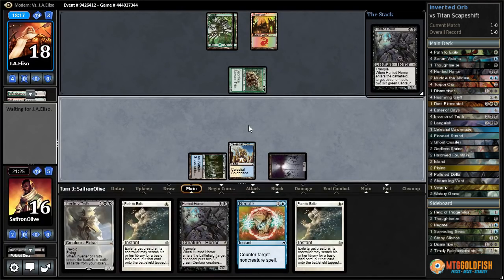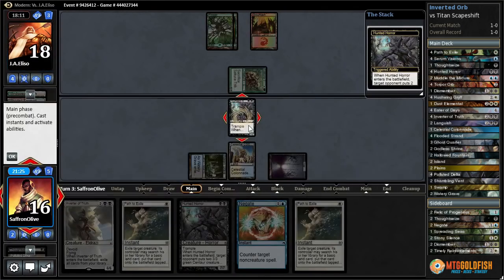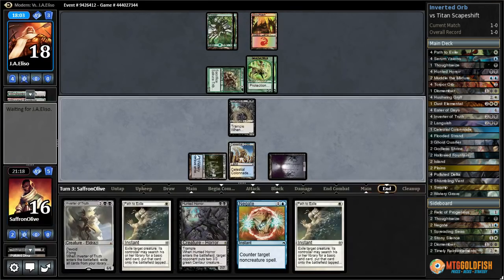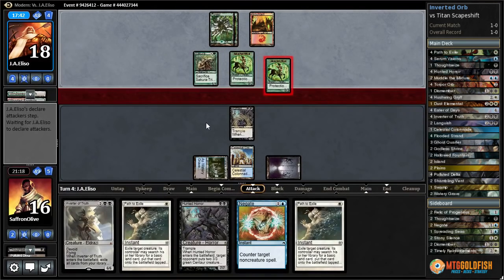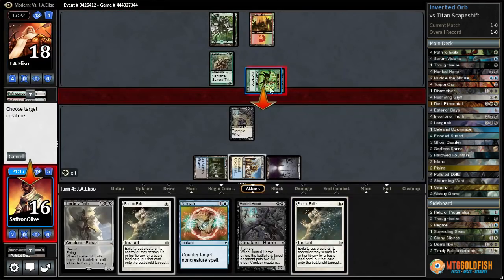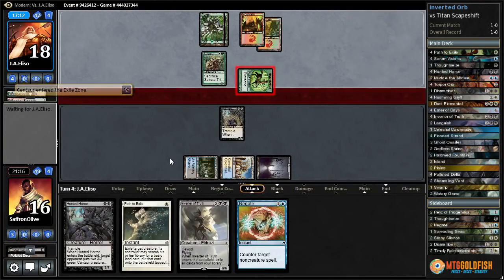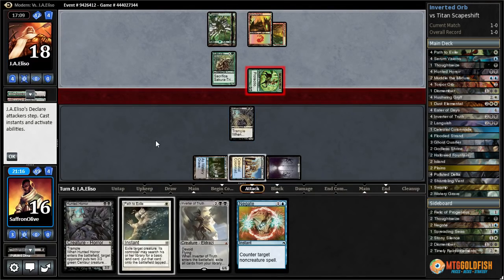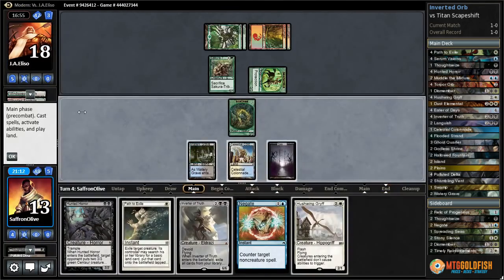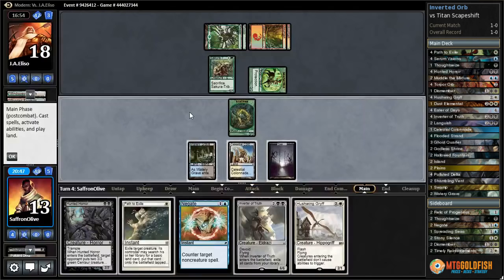Hunted Horror! 7/7 trample for two mana — our opponent gets two 3/3 green Centaur tokens. Things you don't expect to happen in the Modern queues. Our opponent is frantically reading the card. The plan is: path those tokens then beat down with our Hunted Horror. They might Beast Within it and that would be fine. They're going to attack with both — let's path one of them. Opponent gets in for three. If they let us untap, we can even protect this with Negate and just try to win real quick. We take three. There's Beast Within.